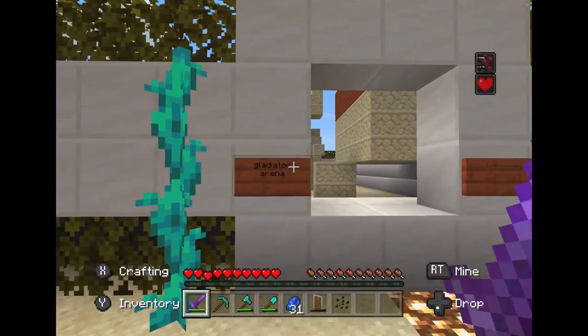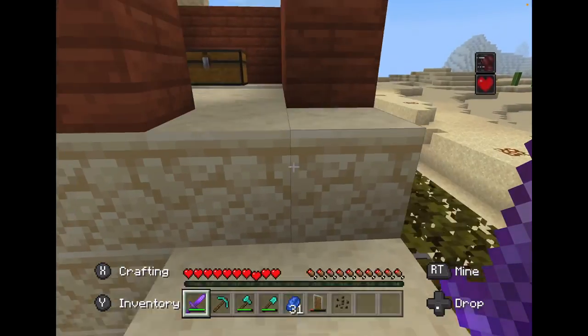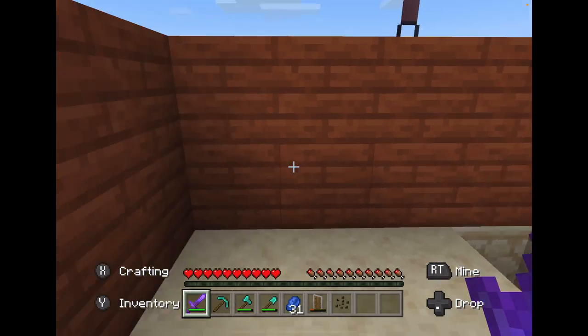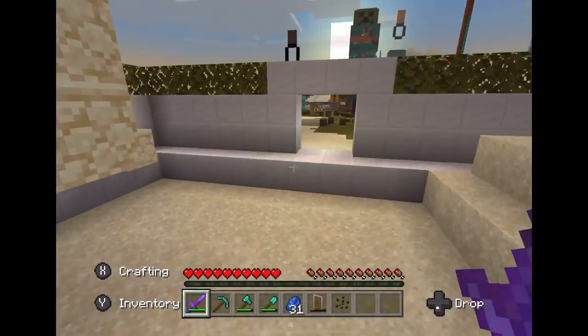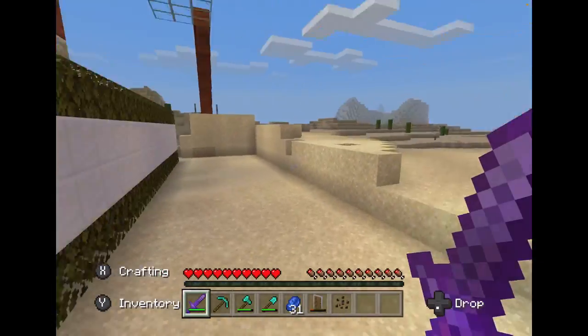This is the gladiator arena. What you do is come here, put all your armor and stuff here - or if you want to fight with armor, you can. Your stuff that's in your inventory, you put it here, and then you leave to fight here. And that's the audience place. This is how it looks like from the fighter's point of view.